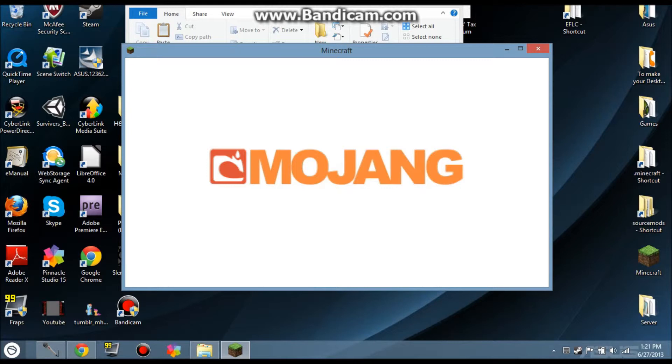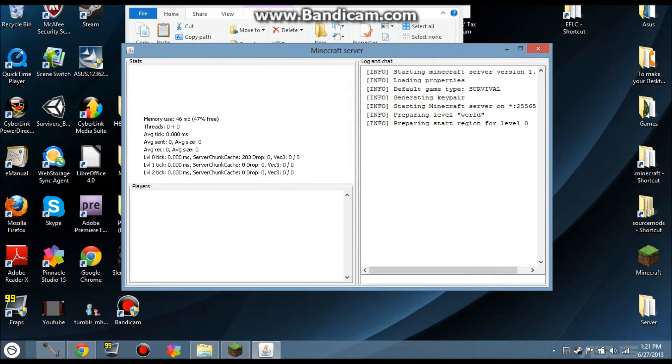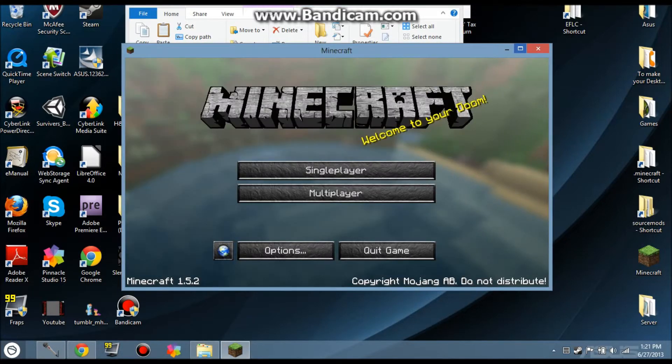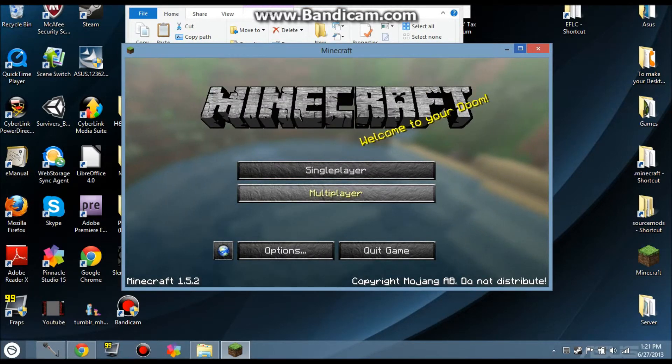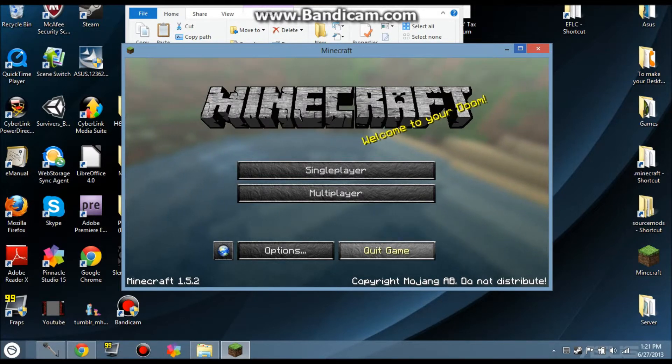I'm not actually gonna go to the server, but you'll always need to make sure this server window is open, because this is the server. So you'll just go to Multiplayer, then Add Server — it'll just pop up there forever. And that is how you make your own Minecraft server.